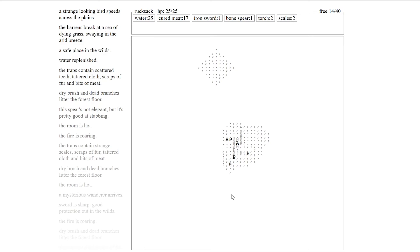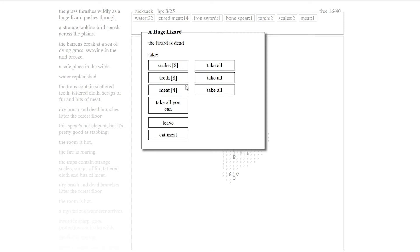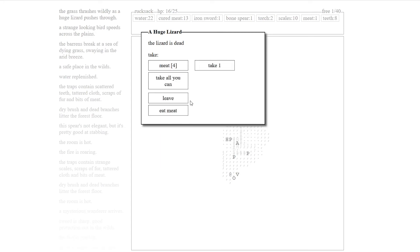You know how I feel about scales. Every two spaces takes a meat, so we've got to keep an eye on it. We just need to make it out here because we know there's going to be meat there. The grass thrashes wildly as a huge lizard pushes through — nice. Take all that I can.